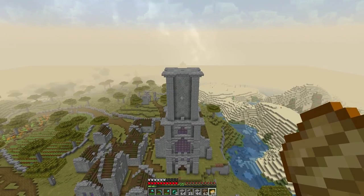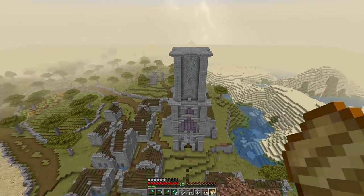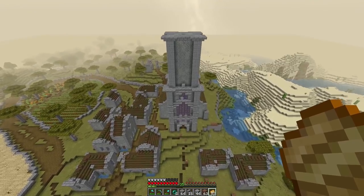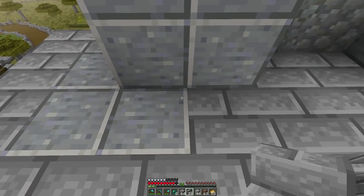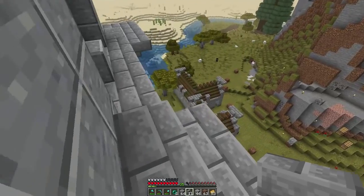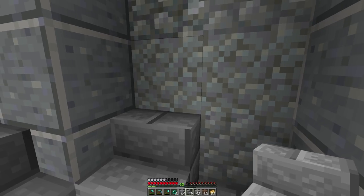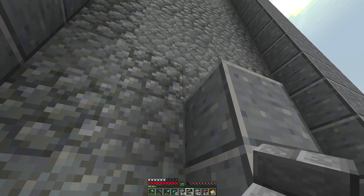We're going to work on this section — the top has stairs kind of skirting around it just to make it a little bit wider. Having bump-outs is always good. Let's work on this front-facing section. We're going to have stairs right here just to break things up, and then this front-facing side has a block here. The other sides I have to figure out, but let's see — we have stairs here, some upside-down stairs to break it up, and then a plain section.